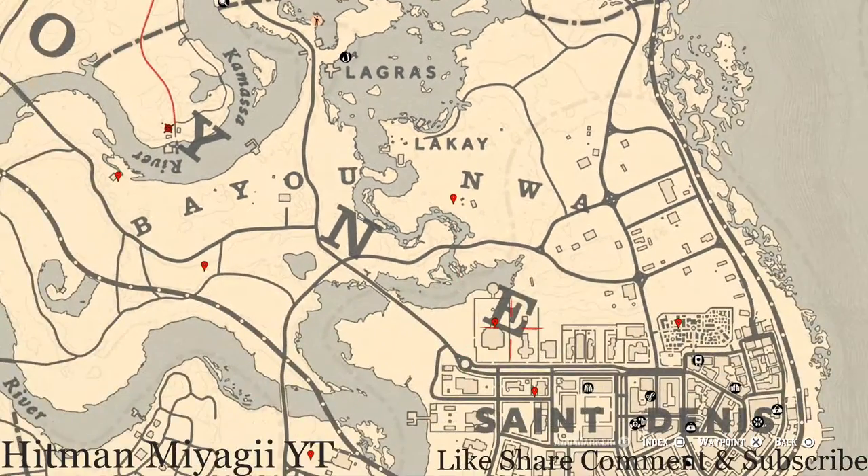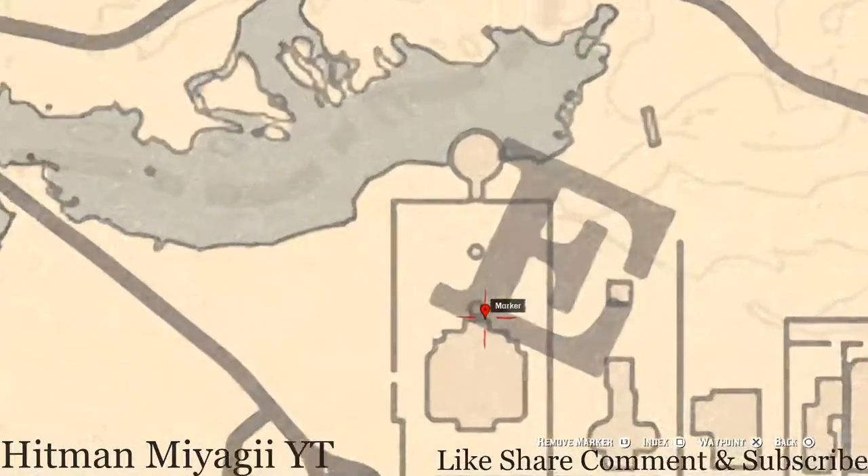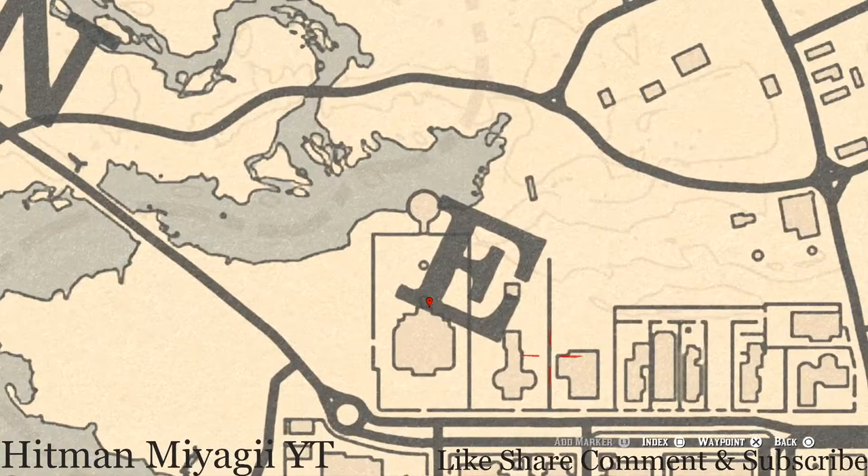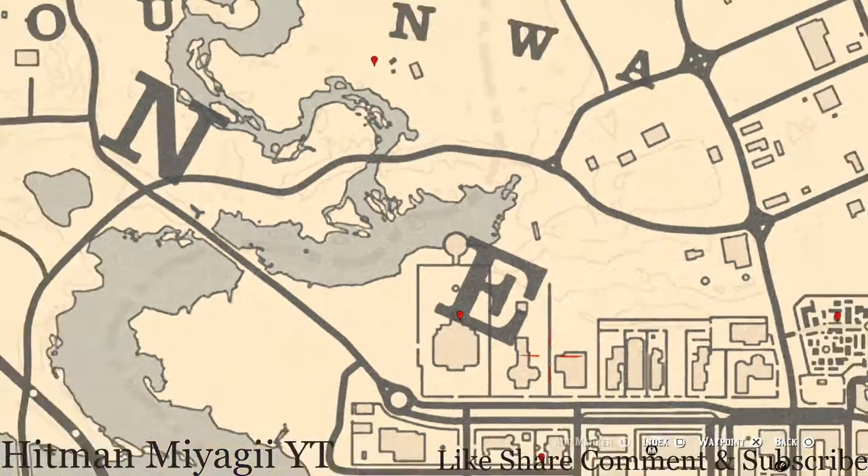Let's go down a little bit more to this mansion right here. Right at the back of the mansion there's a family heirloom — this family heirloom is an ebony hairbrush. The ebony hairbrush is on a bench right near the back porch at this location, so go and grab that.